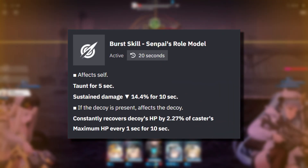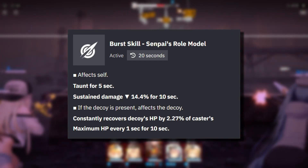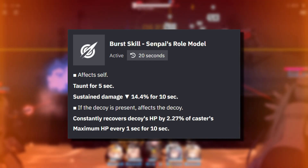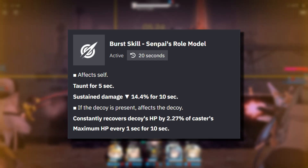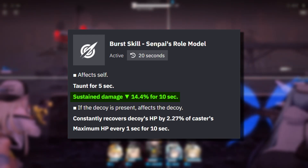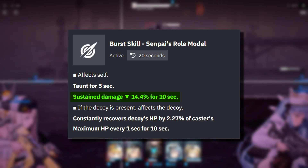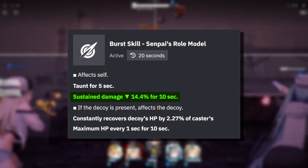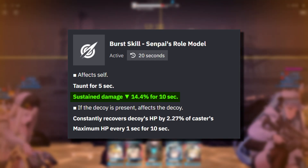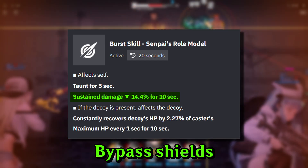For the next one, we have her burst ability. This stuns your enemies for 5 seconds, as well as giving Rey a buff that decreases incoming damage by 14.4% for 10 seconds. On top of that, if her decoy is present, it will constantly recover its HP by 2.27% of Rey's max HP every 1 second for 10 seconds. This ability also has a 20-second cooldown. The incoming damage reduction is more like a last resort, because for most cases your decoy will be the one taking damage. It only really matters when fighting an enemy with a pierce effect, attacks that bypass shields, something like the bowtie boss, or in PvP.